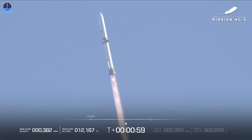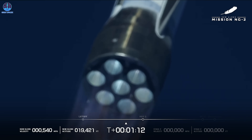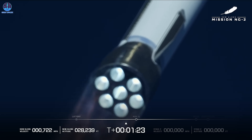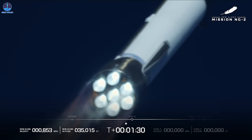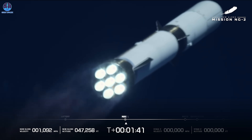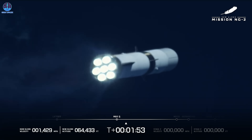We're coming up here on max Q — maximum dynamic pressure. This is the hardest point on the vehicle when it comes to pressure and speed. Engine operating parameters continue to look good. Max Q — seeing good TVC control, good MR control. One minute, 15 seconds in. Now passing Mach 1. New Glenn is now supersonic! Mach 2. Max Q — maximum dynamic pressure. One minute, 45 seconds in. We are past max Q! And we're seeing good control on MR and TVC.